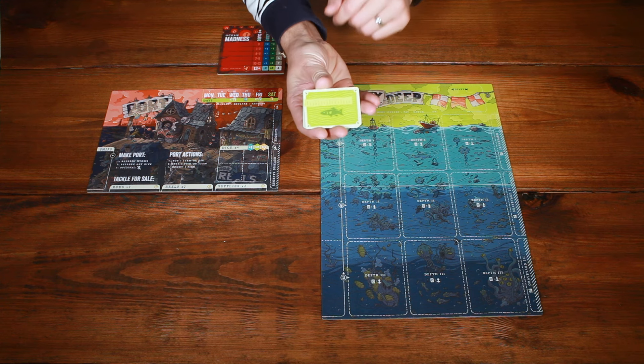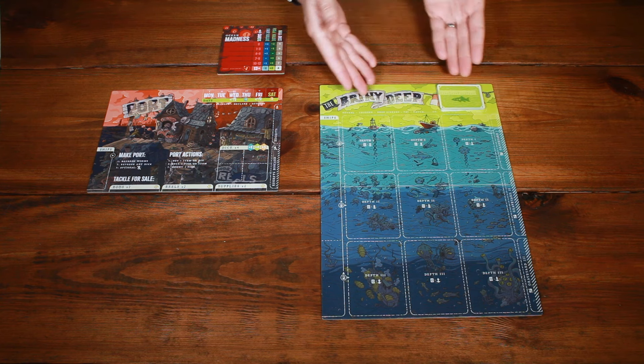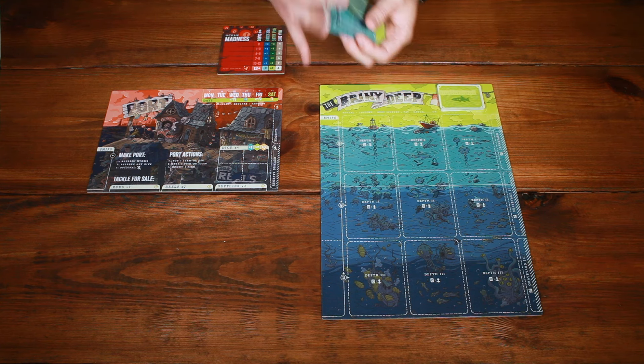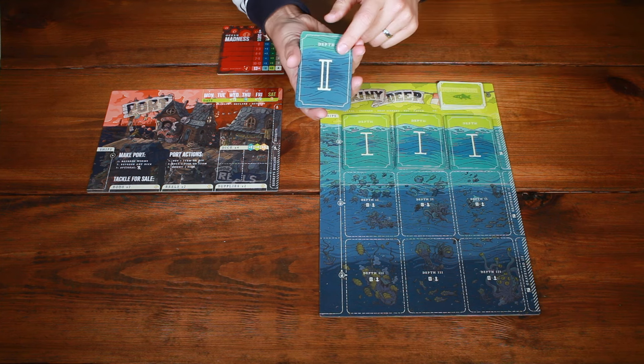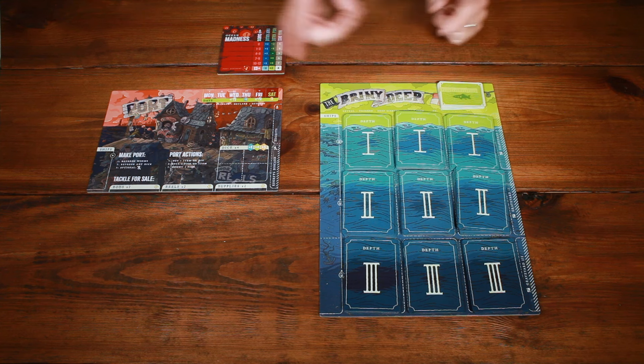Grab the small deck of dink cards, shuffle those, and place them at the top of the sea in the indicated spot. Next, grab all the depth one fish cards, shuffle them, and deal them into three equal piles at depth one at sea. Then do the same for depth two and depth three. The sea board is now set up, so let's look at port.